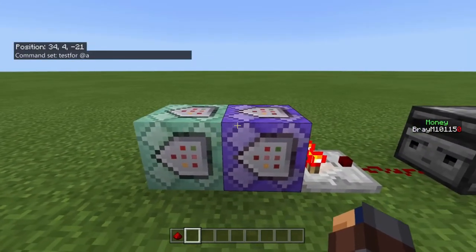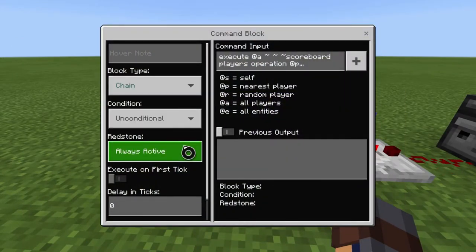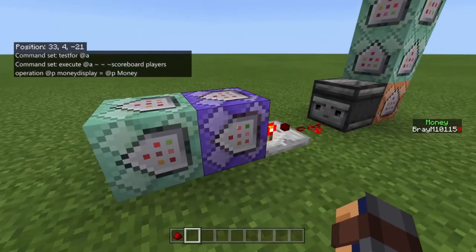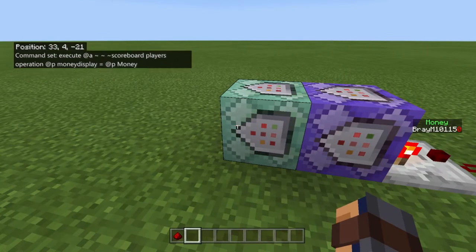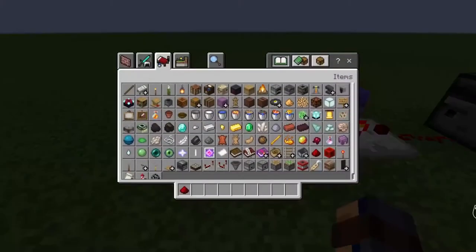Off of the testfor, you're pointing it into this chain command block — chain, unconditional, always active. It's an execute at all players, scoreboard players operation, @p money display equals @p money. Basically, the money from the normal money scoreboard is put onto the money display, because it's constantly making them equal to each other. So if I add a scoreboard to money — which has everybody's scoreboard saved — it equals to the money display, and then all that money from money will go to the money display, which is the one shown right there.